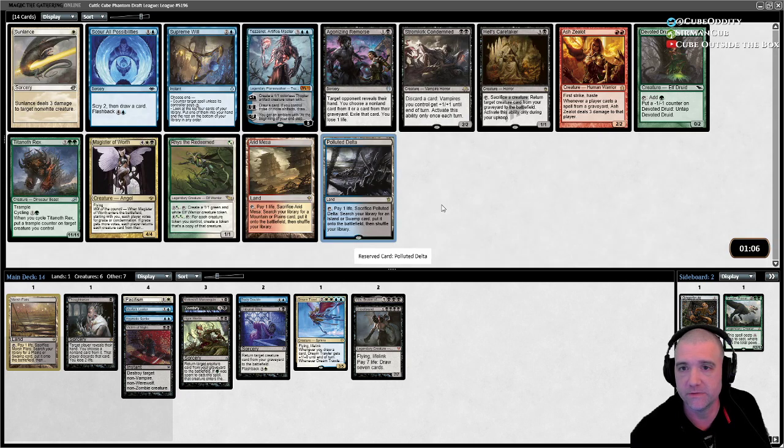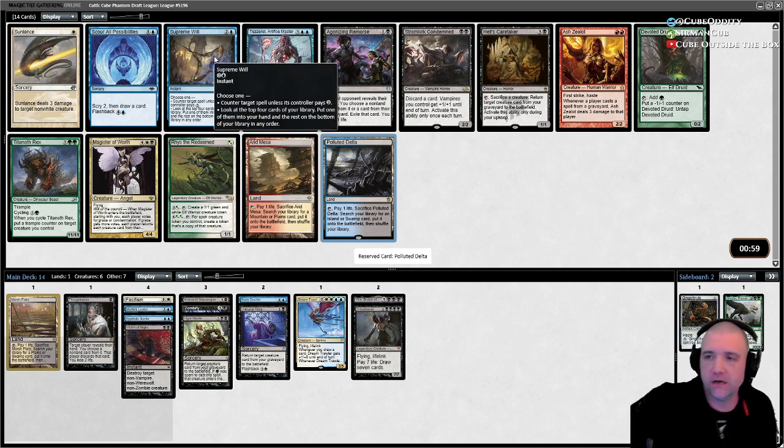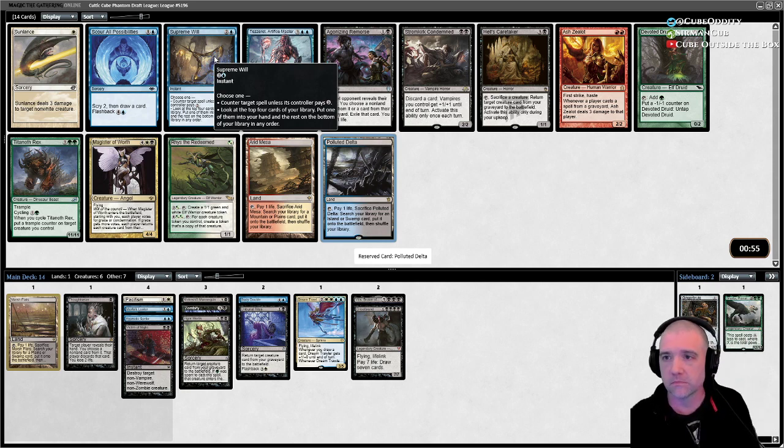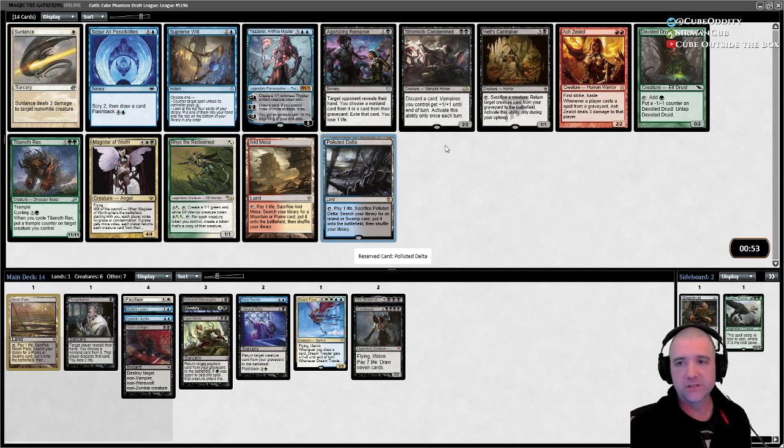I think the Delta is the move here as well. Supreme Will is tempting — it's quite a good dig spell. Hell's Caretaker could come around — it's the black version of the druid. The Magister's not bad either.